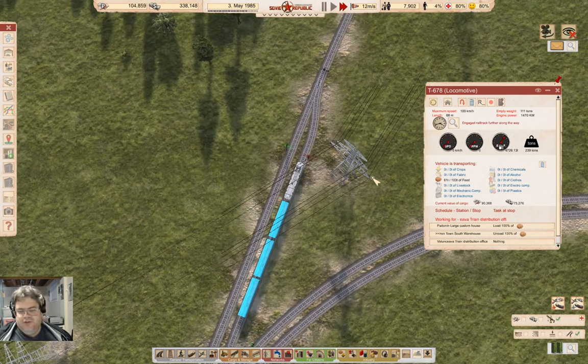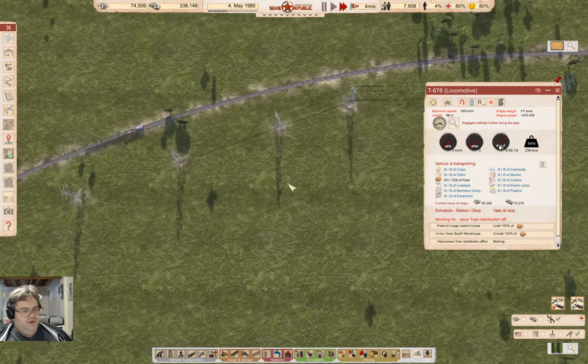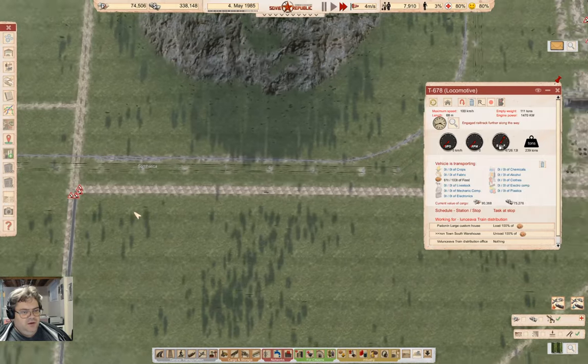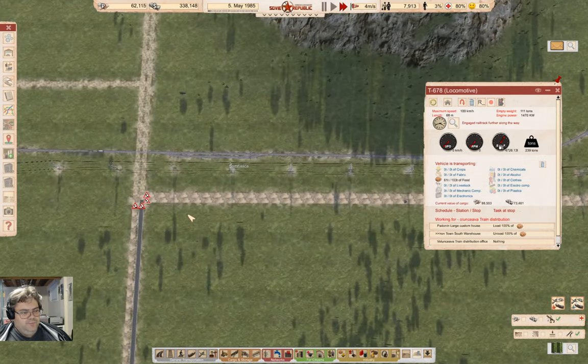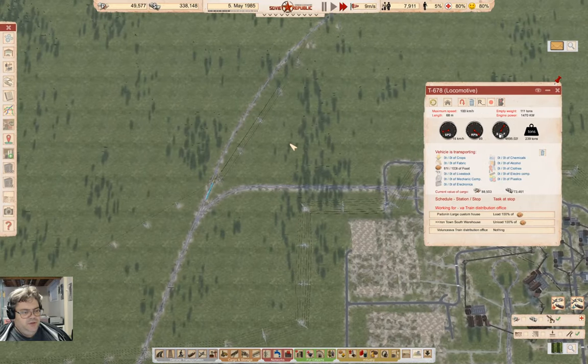I have single track sections here and that'll be fine - I'm not overly worried about them causing a bottleneck. They are fairly long though, so it might be useful to have another passing track in here. But mostly the trains are going to run at about the same speed, so I can tweak that later.